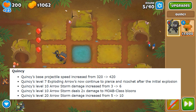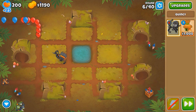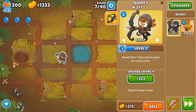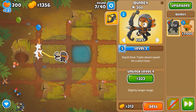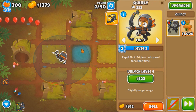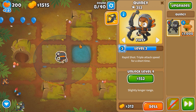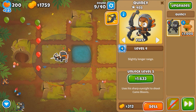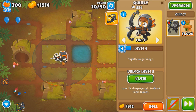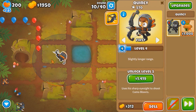His level 7 exploding arrow now ricochets after the explosion. So you know how whenever he gets level 7, whenever his arrows explode — watch here, see how it bounces? It doesn't bounce, it only explodes, which obviously sucks. The explosion doesn't bounce, it's only the arrow, but it does add a good amount of damage regardless. If his explosion bounced, can you imagine how broken that would be? Four explosions to chain in.